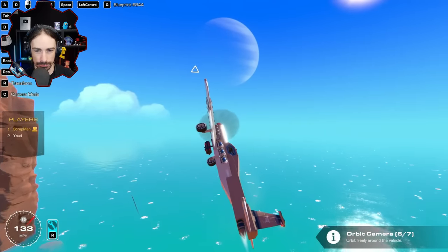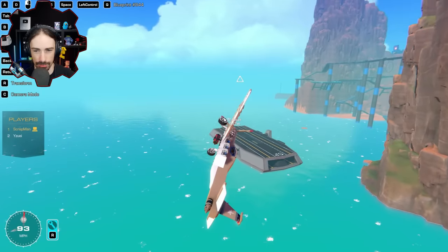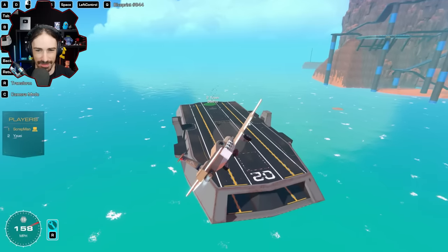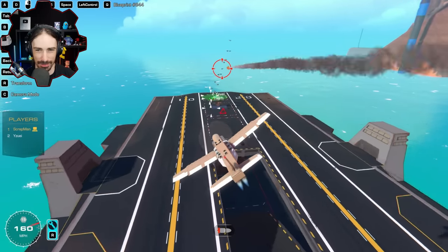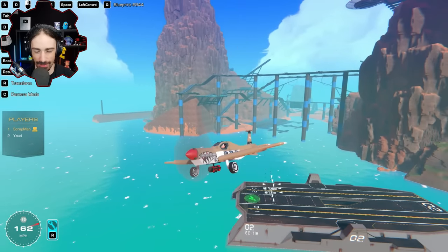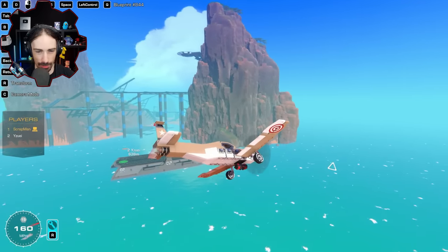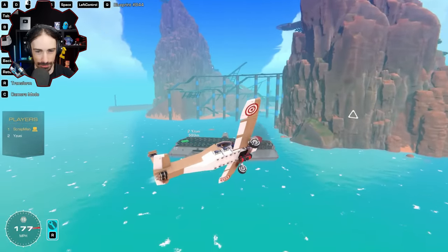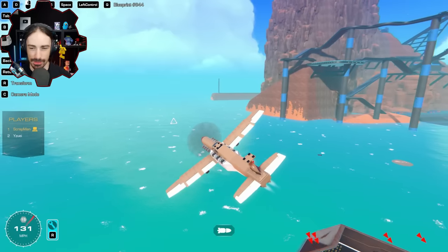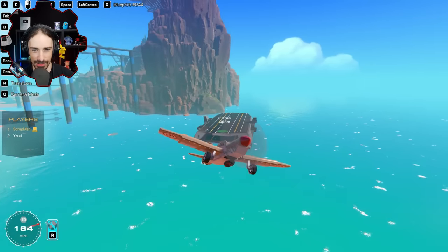Scrap is in the air, Yuzi deploys the drones. Scrap approaches but can't lock on — the drones are scrambling the aim assist completely. The missile locks on a drone instead. It works! No chance to lock on Yuzi's base. That's one point for Yuzi. Scrap tries again — still can't get a clean lock. That's two points. Then three points — it's so unpredictable where the missile will lock. The drones are actually scrambling the aim assist. Scrap is sensing some potential angles to get through, but it's going to be very hard.